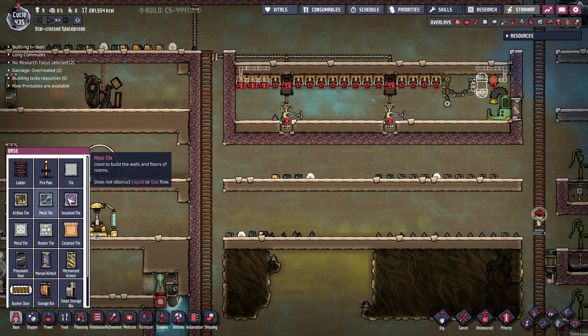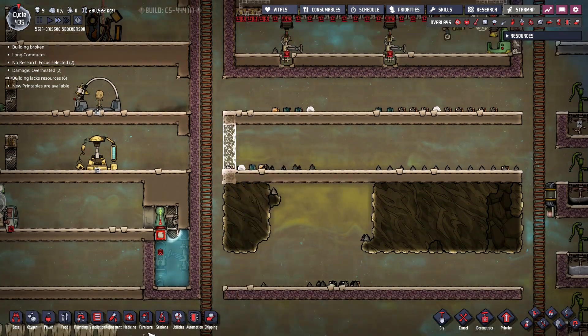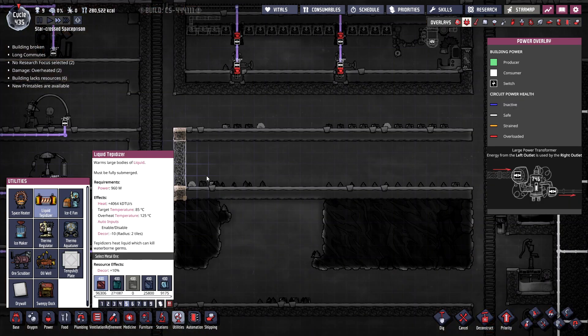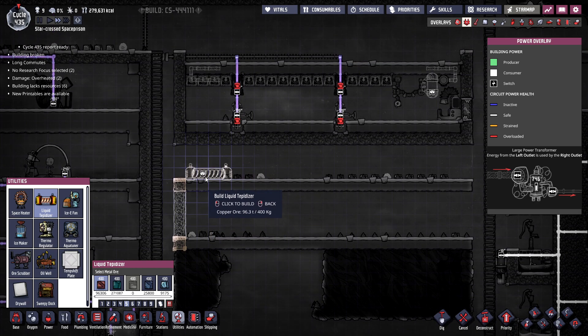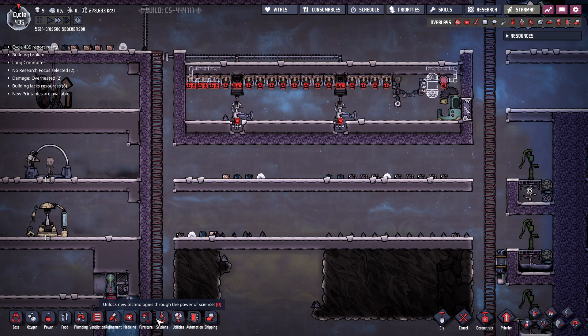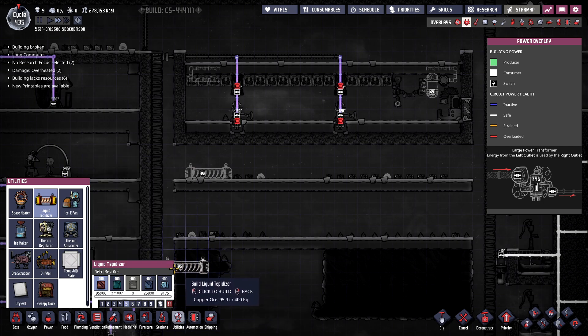We're going to need some insulated tile — I'll put it right here on this wall. We're going to need a tepidizer. Could we put it right here on the bottom? If we put the tepidizer right here, it would warm horizontally and then take it back up. I think that'll be fine — we don't need all this space. We'll already have about 12 tiles of water — actually let's make it 16 tiles, give ourselves a little extra mass.